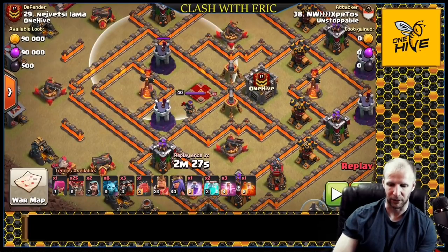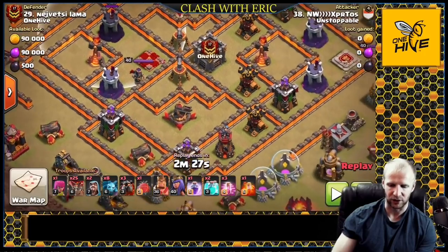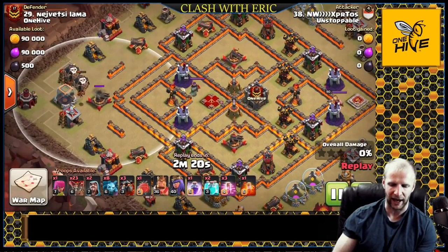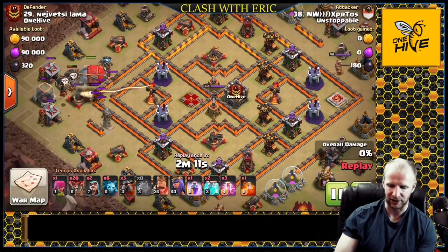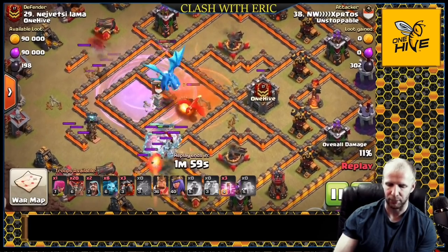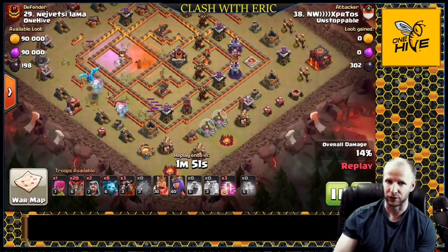All the wizard towers on the back side are inside air defense range, so if a hound goes in there they're going to be tanked - splash damage on this base is not a threat, making it an excellent option for electron laloon. He's going to take out two wizard towers with the blimp drop, getting the CC, the queen, two wizard towers, and the heroes can go in to take out more wizard towers and air defenses. He avoids the sweeper range, sends in balloon scouts to take out the expo, and the blimp comes in - gets hit by a red mine - then a rage, two clones drop in, a dragon comes out of the CC, and he gets the queen, the dragon, and even the air sweepers.